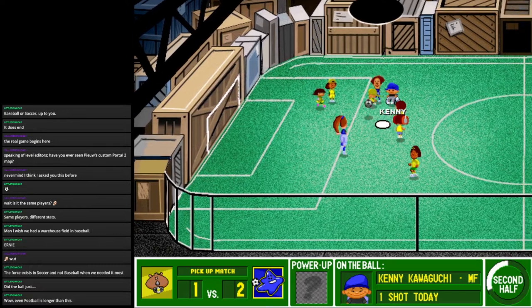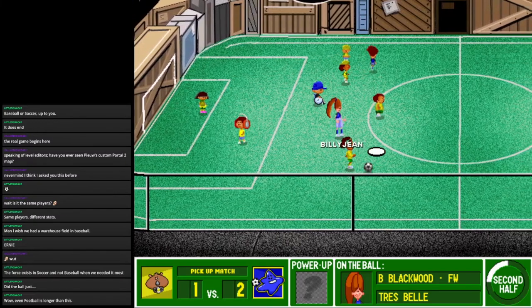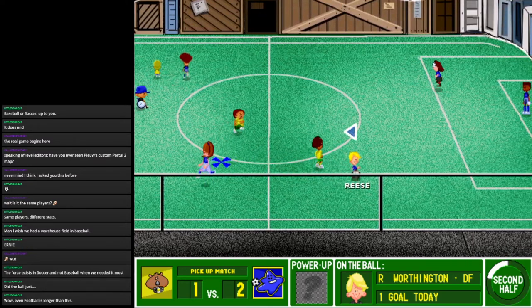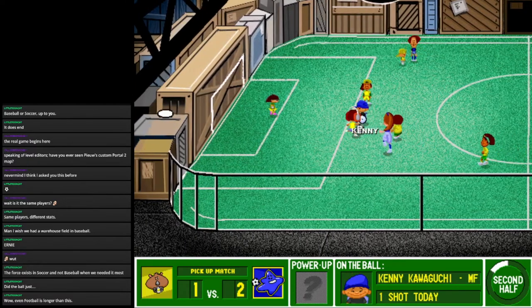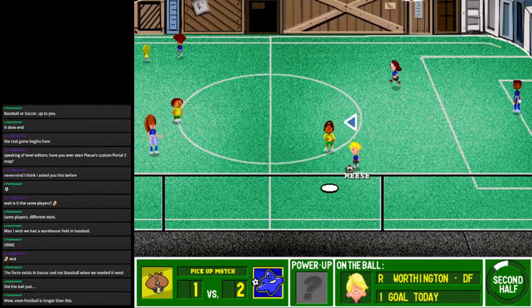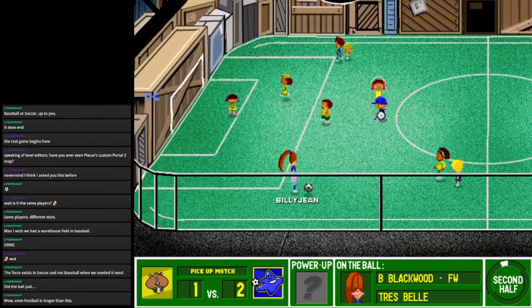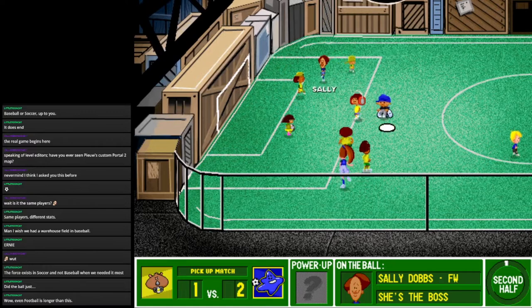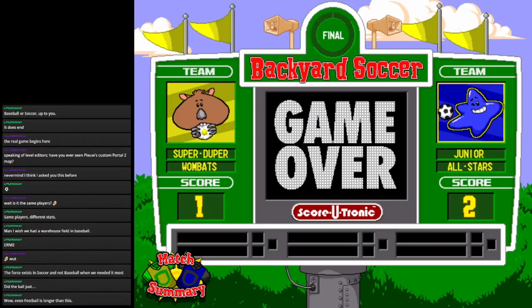I don't want you to kick it really far — I just want you to move first, then kick it really far. Pass it to Billie Jean. Billie Jean, kick it in. In behind the defense. Vicky's too good. Backyard Soccer's about as boring as I remember. The whistle and this game is history.